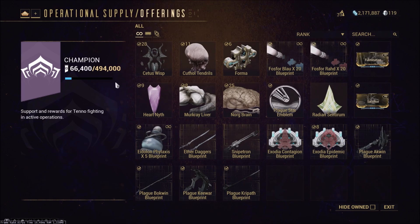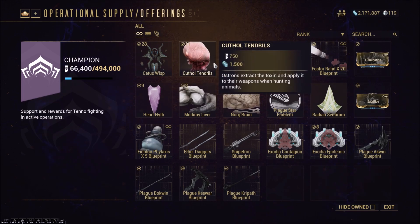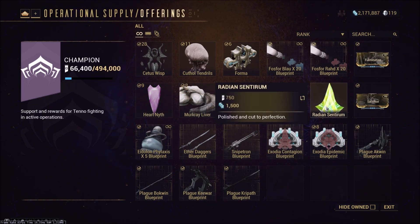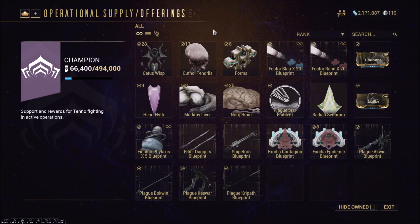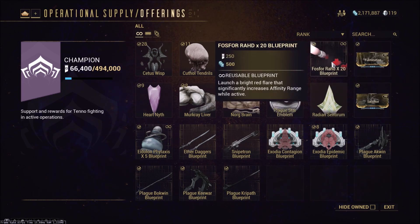I'll briefly talk about each item and whether you should take it. Cetus Wisps aren't really worth taking since you can farm them pretty easily on the Plains of Eidolon. I'd also put the Cuthal Tendrils, Norg Brain, Mercure Liver, Heart of Nith, and Radiant Centrium in that same category. If you don't like farming for them normally, you can pick them up, but farming normally is easier and won't cost you Operational Supply Rep that you could use for more valuable things like a fully built Forma.